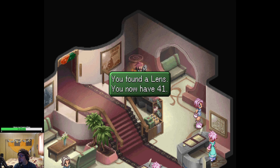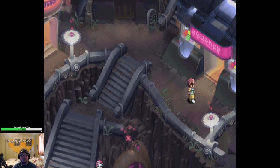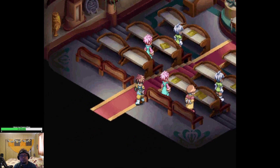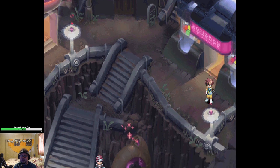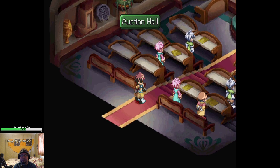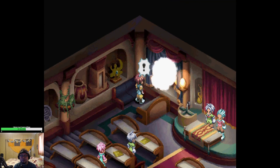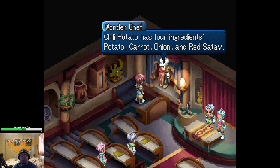Now leave and enter the rightmost building here. Check the painting on the north side in between two seats to have Wonder Chef appear and teach you chili potato. So here we're not even partaking in the dance competition even though we have the cash to do it. Rightmost building — the auction hall. The painting on the north side in between two seats. Chili potato has four ingredients: potato, carrot, onion, and red satay.